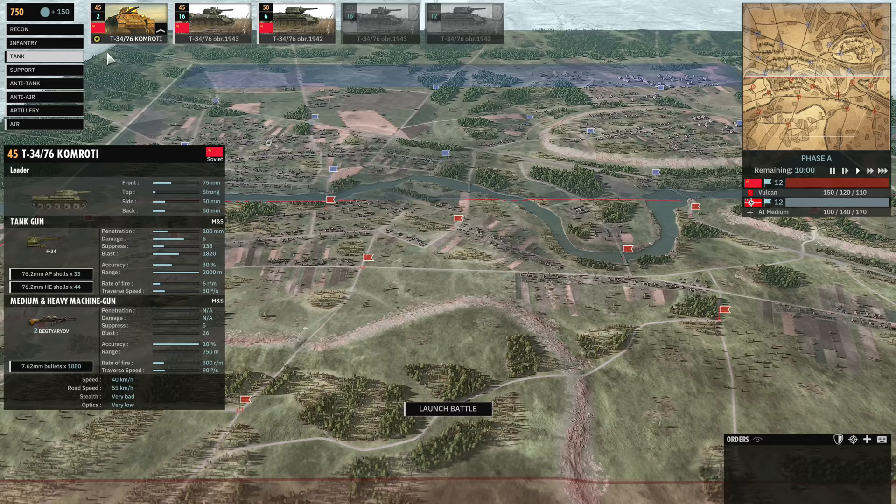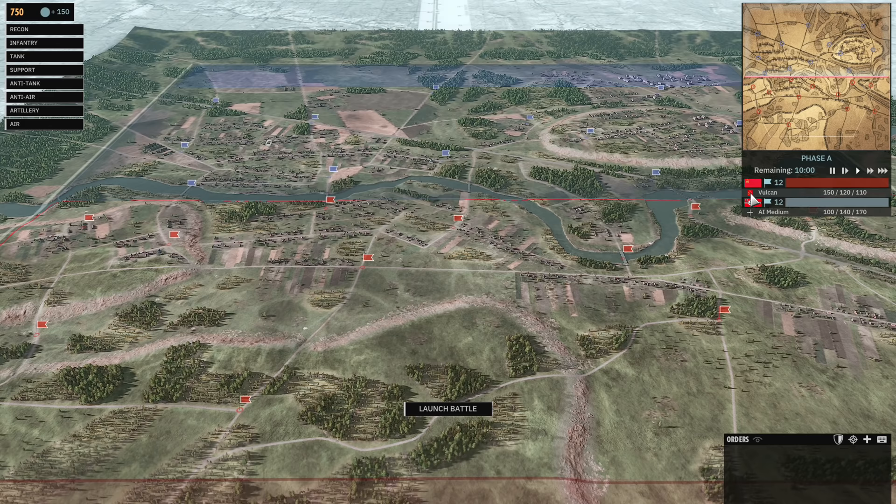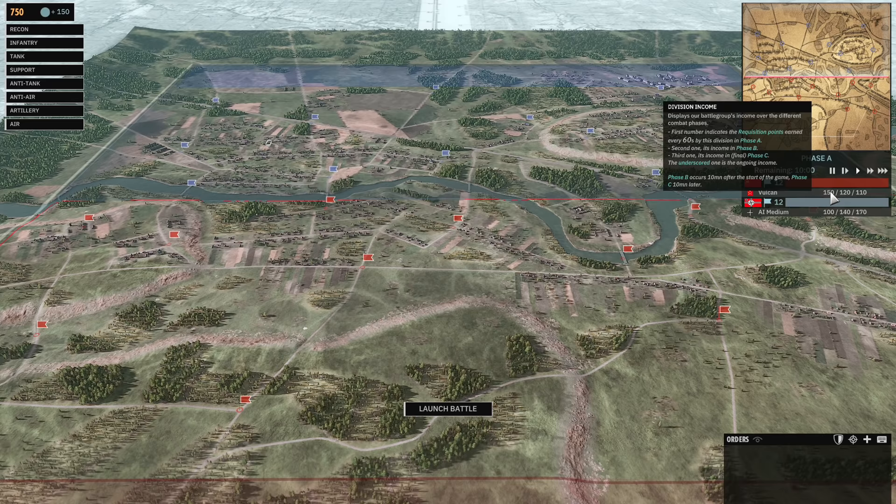On the right side of the UI we have the mini map. You can see the front line as well as all the small circles representing flags on the map. Underneath the mini map is the current phase — it always starts at phase A — and the remaining time for that phase. Underneath that is information about who is playing, what divisions they're using, their division income or deployment type, and the number of objectives owned on each side. If one team owns more flags, the team behind will lose tickets, represented by the bar to the right of the objectives number. You win in every game mode by depleting your opponent's tickets.